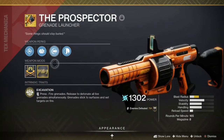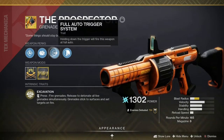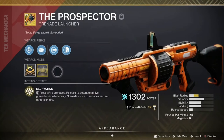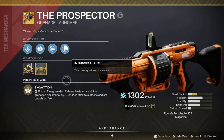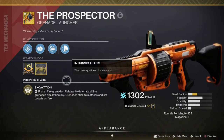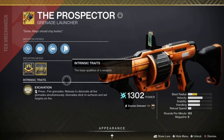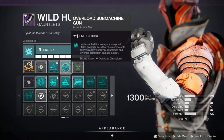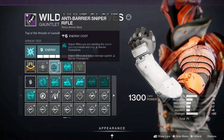Then in the heavy slot is the Prospector exotic grenade launcher. Keeping with the theme of versatile weapons, the Prospector does both arc damage on the explosion and solar burn damage after. I was actually really surprised as to how much damage this thing could put out in a short amount of time. There were a couple of encounters where I'd hold the trigger to dump the magazine into a barrier champion, and the champion would be dead before they could actually activate their barrier. For dealing with champions, I used Overloaded SMG and Anti-Barrier Sniper Rifle on the gauntlets.